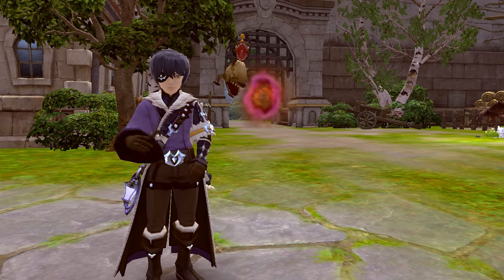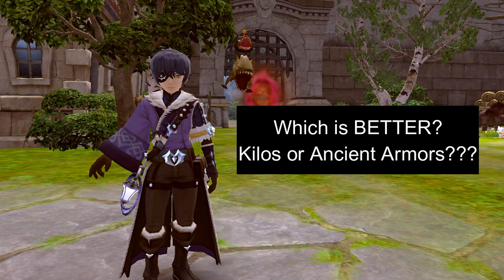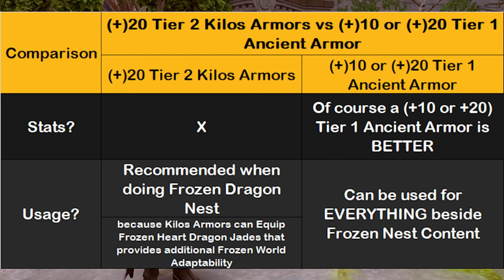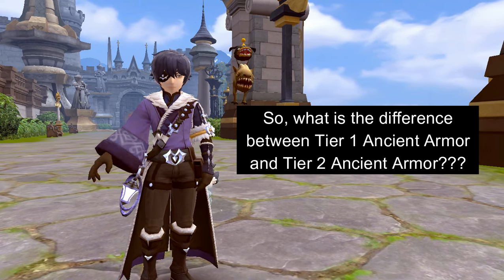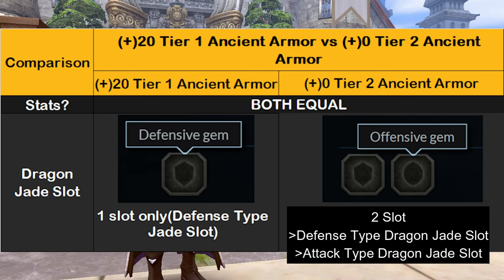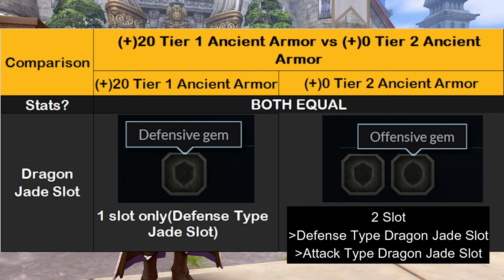Before we move on to the ancient weapons, let's address the most frequently asked question in the game: which is better, Kilos or ancient armors? In terms of stats, a plus 0 tier 1 ancient armor is equal to a plus 20 tier 2 Kilos armor. A plus 10 or plus 20 tier 1 ancient armor surpasses the plus 20 tier 2 Kilos armor in terms of raw stats. Their only difference lies in their utility — if you're going to do frozen nest content, a plus 20 tier 2 Kilos armor is best suited because ancient armors cannot equip frozen heart dragon jades, but Kilos armors can. Tier 1 and tier 2 ancient armor have the same stats, but tier 2 has an extra attack type dragon jade slot, allowing it to equip an additional attack type armor lunar eclipse dragon jade.